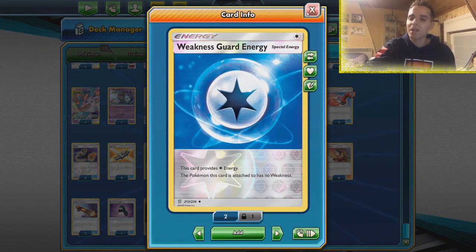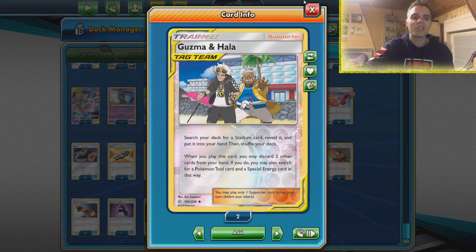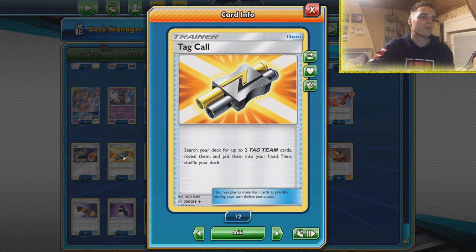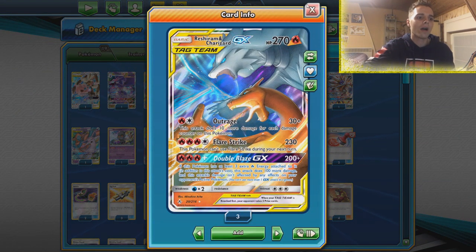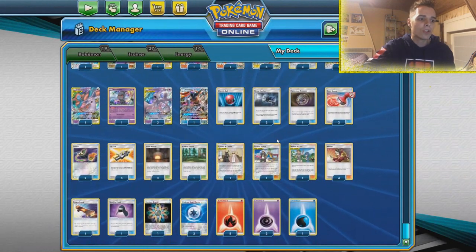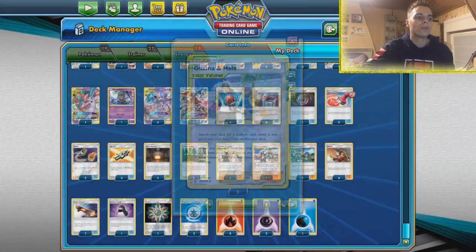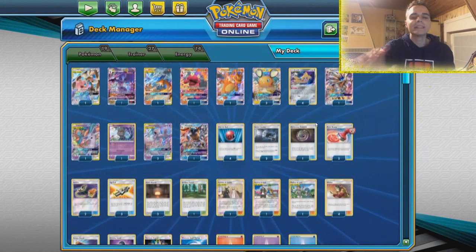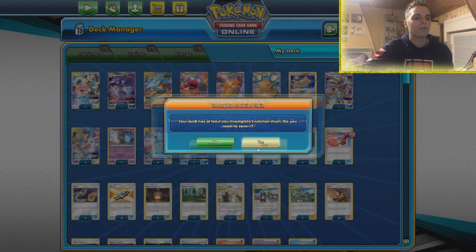Weakness Guard Energy is also in here — it's a special energy that gets rid of our weakness. With the power of Guzma and Hala we can search out that special energy while also getting a tool card and a stadium, so very powerful. The deck runs on Tag Call so you can easily get your tag teams like Espeon and Deoxys or your MewMew. Reshizard is still part of the deck — crazy with Double Blaze. With Tag Call you can get multiple supporters: Cynthia and Caitlin, Mallow and Lana, or Guzma and Hala. Stealthy Hood is also in the deck for instances where you come across Mimikyu, which can shut down MewMew completely.